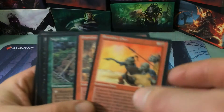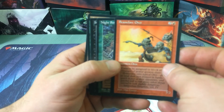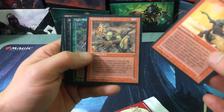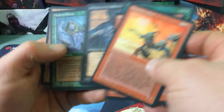Here's a perfect example — Brass Claw Orcs. That looks kind of blurry. Brass Claw Orcs and — oh look — Brass Claw Orcs. Same card, different artwork. This set just did that. Night Soil. And then I guess it got too confusing.